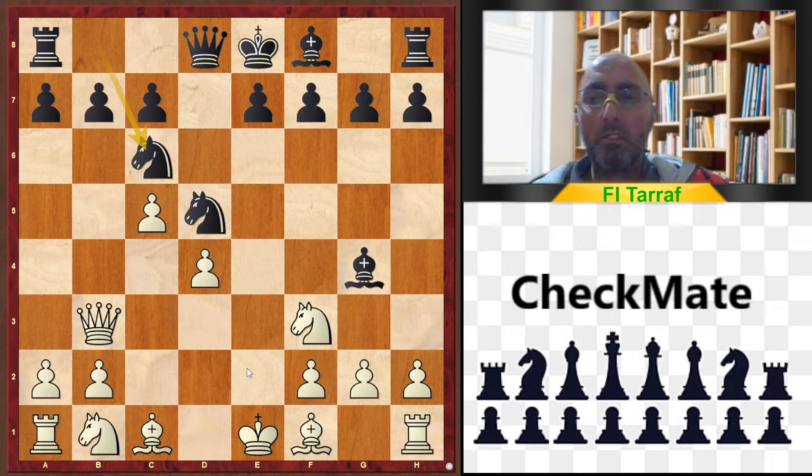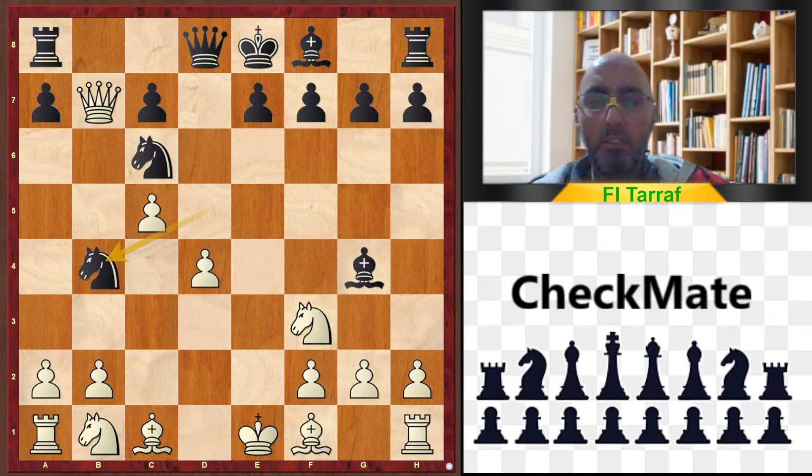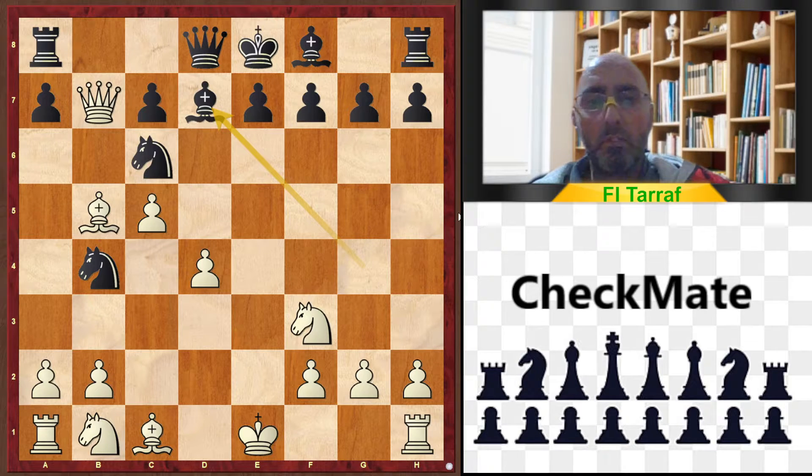Another variation is Knight to c6 — developing the knight and giving up the pawn on b7. So Queen takes b7, Nd to b4, Bishop b5, and now more pressure on the c6 knight. Bishop to d7 of course to defend, and now there are many variations.